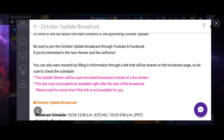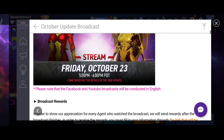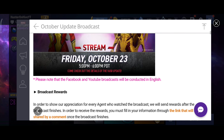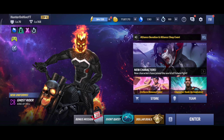Moving on, let's look at the October update broadcast details. We have the Marvel Future Fight developer live stream with Kim and Cage on October 23rd, 5 PM to 6 PM PDT — which lands on October 24th for India. You can definitely watch it and I will be watching it too. It will be conducted in English. After the live stream we'll get the pre-update build and I'll be back with full in-depth details, so be sure to tune in.